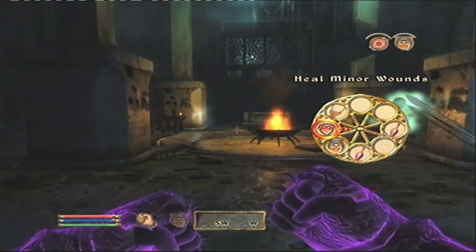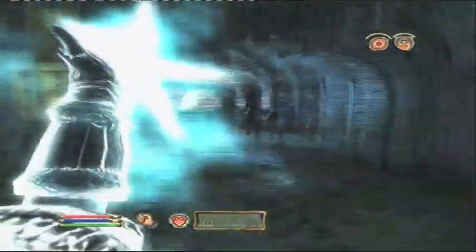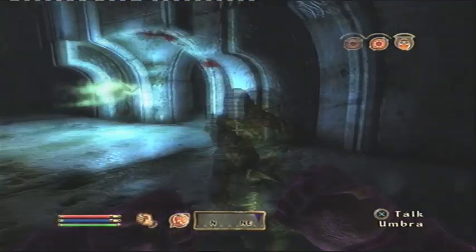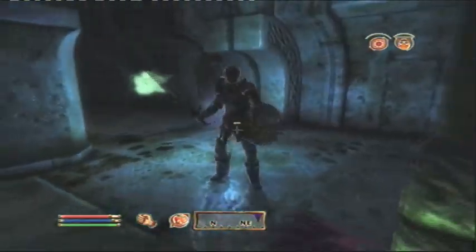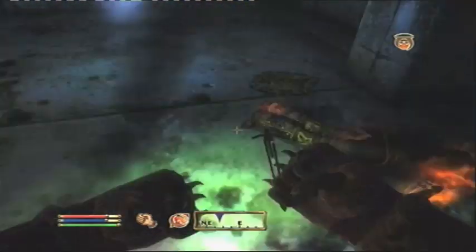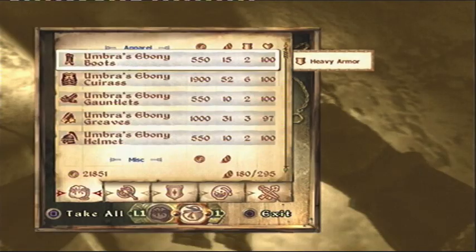I wait for a distant chance to get a couple of heals, then use Burning Touch to finish her off. As you can see my ghost does pack quite a bit of damage on her. There we go — I make sure I pick up the sword, the shield, and the full ebony armour.